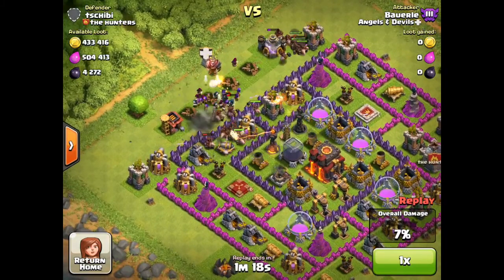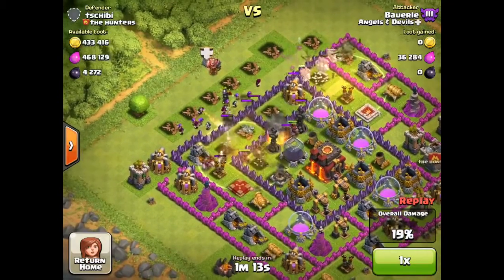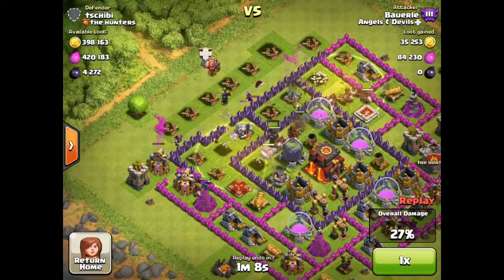The hogs split up into two sections, which is what you want. You want them going in two groups, because then you can heal them both and they don't all get blown up by one bomb, spring trap, or whatever.